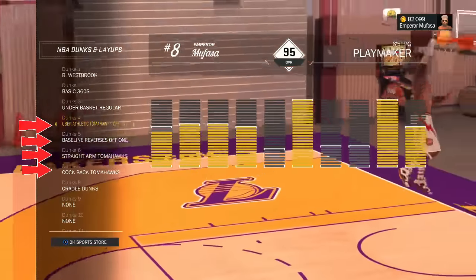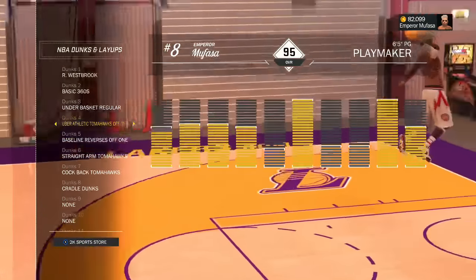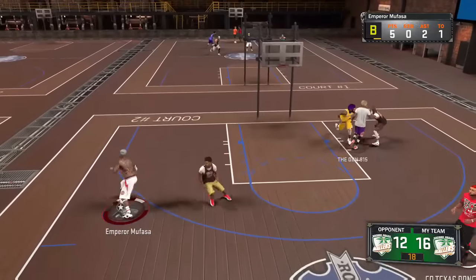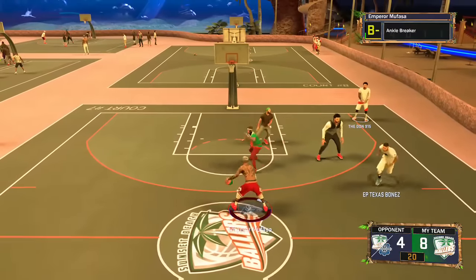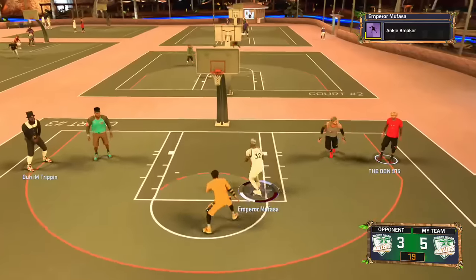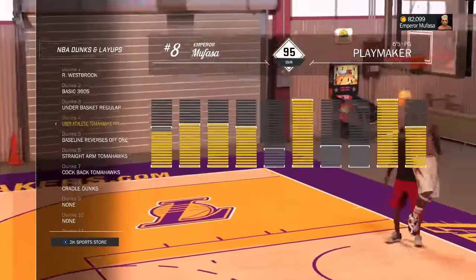These next four dunk packages are the most important for your MyPlayer success at the park. They will not get blocked. They're all practically tomahawks. First up are the Uber Athletic Tomahawks off one. As you'll notice in these clips, these dunk packages do not get blocked simply because they are fast. You just activate this dunk, have a little lane to the basket, and you'll get a good animation. It's uber athletic — you jump really high and get the ball in the basket fast. Highly recommend equipping this to your MyPlayer.